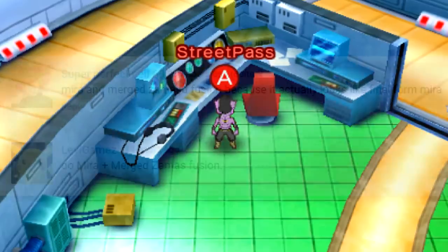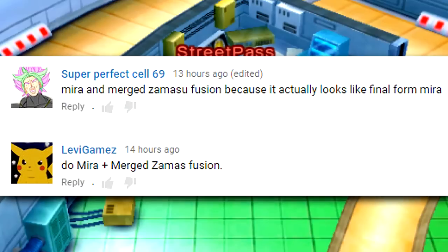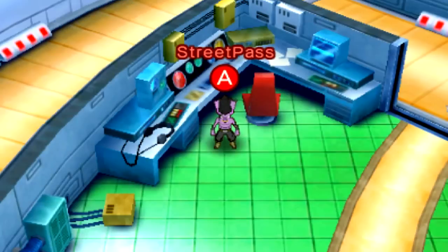I'll put up on screen just a couple of examples of comments pretty much explaining how it works and what it looks like. So apparently this is supposed to look like the Final Form Mira from Dragon Ball's Xenoverse 2. So this video contains a massive spoiler — it's already in the thumbnail, it's in the title and everything. If you don't know who Final Form Mira is, just click off this video right now if you don't want to be spoiled.